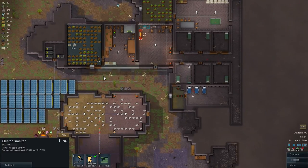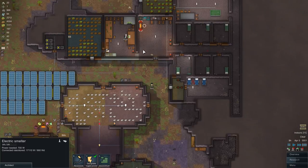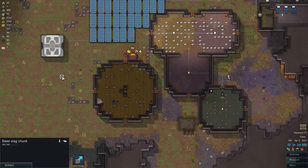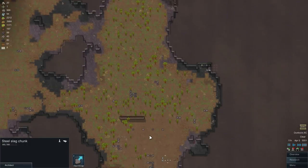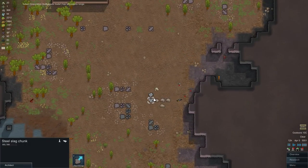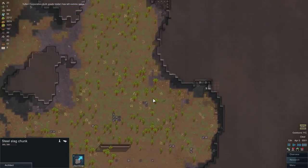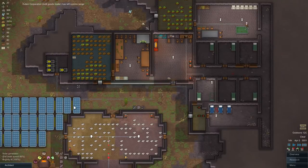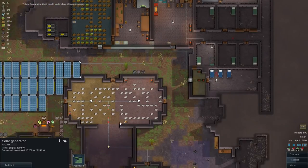That's how you use the Electric Smelter — it's useful. Don't say no to free metal, especially with slag chunks lying around your base. We have some from a destroyed ship as well, so you can use them and recover lost resources.